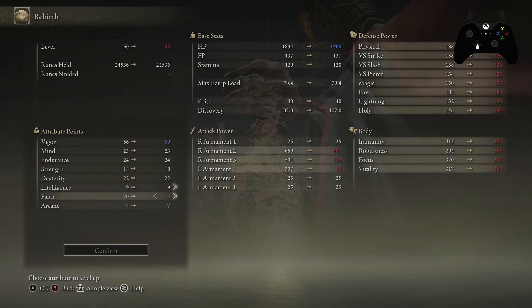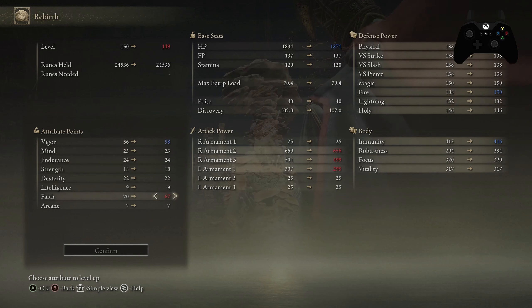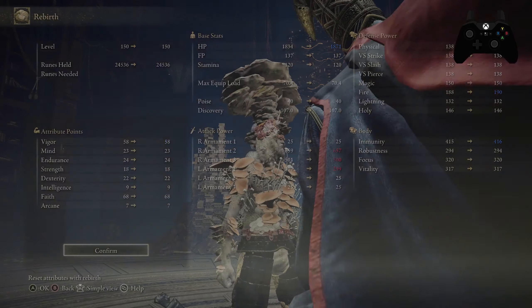For casting spells, we want to use the best seal available, and that is the Erdtree Seal. You need to get to a minimum of 68 Faith for this to be the best seal; otherwise, use a different seal. But 68 is just a minimum — you want to boost that up to around 80, because you get the best damage scaling between 68 and 80.